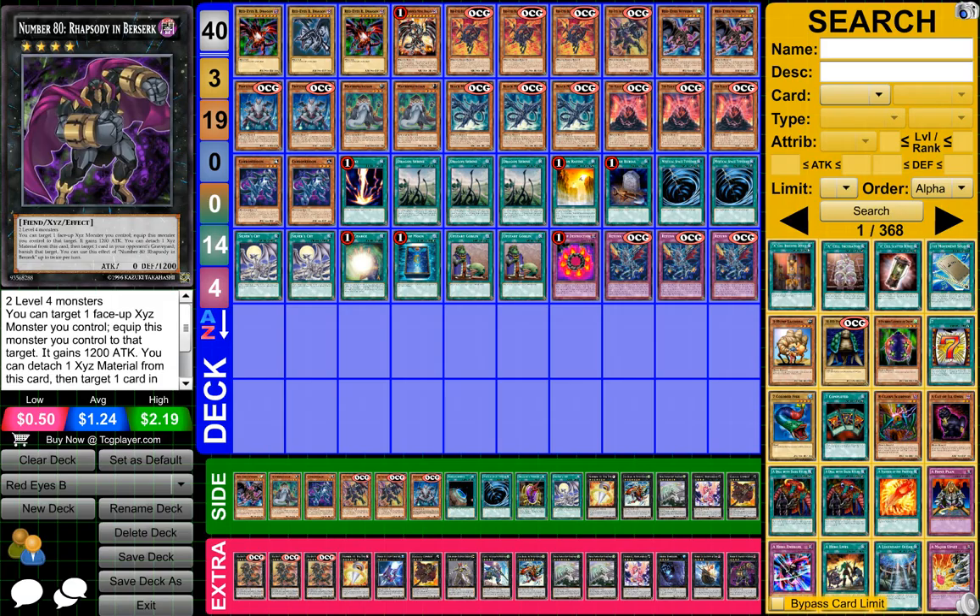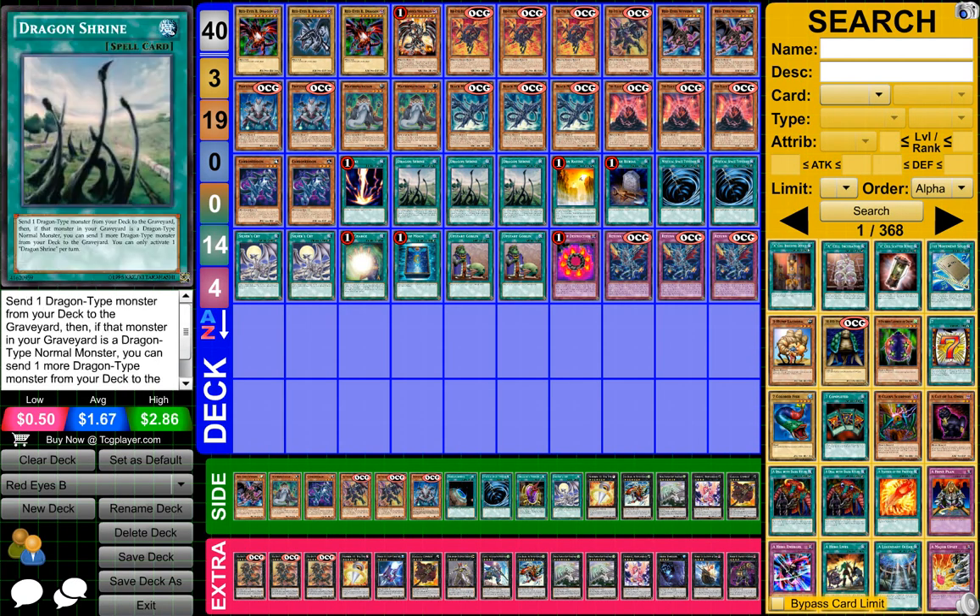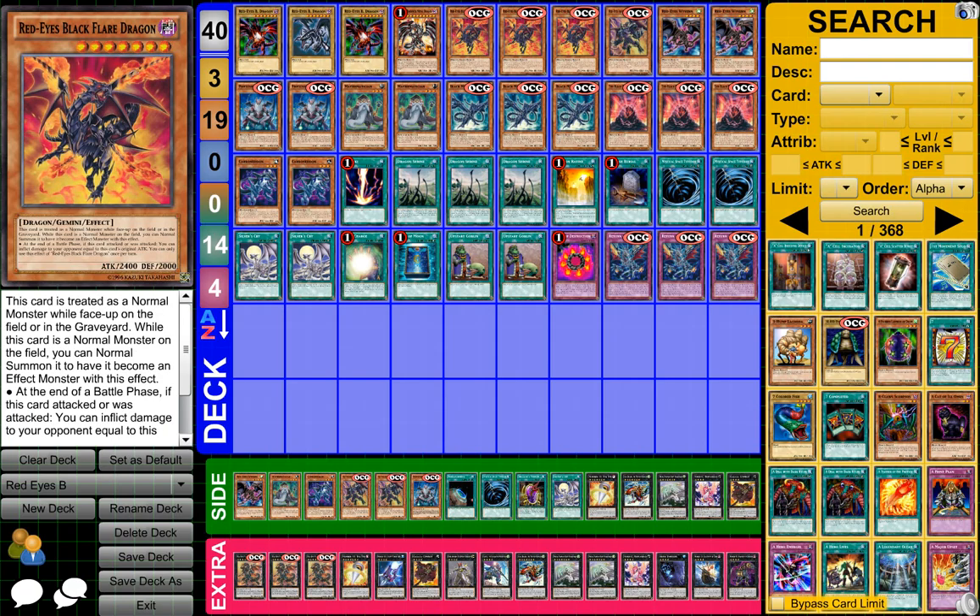Overall, a Red-Eyes B Dragon deck is all about getting your Red-Eyes Black Flare Dragon on the field. This card is great because it has so many cool effects — if they have no monsters on the field and this guy attacks, he's already dealt damage to you. It inflicts 5,000 damage because when it attacks at the end phase, you inflict damage equal to its original attack, which is really cool. So if they have no monsters, you land an attack and inflict damage equal to your attack — almost 5,000, which is just crazy.